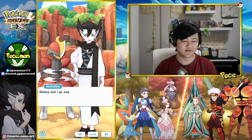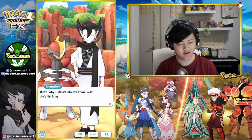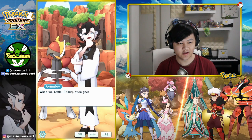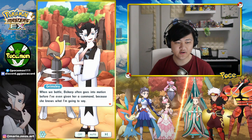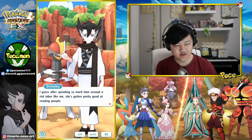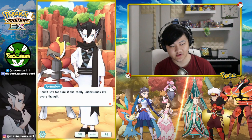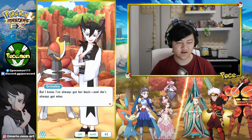I know my Bisharp very well, but every now and then she surprises me. That's why I adore her so much. Bisharp and I go way back — that's almost why I knew what she was thinking. When we battle, Bisharp often goes into motion before I even give her a command, because she knows what I'm going to say. I guess after spending so much time around a risk-taker like me, she's gotten pretty good at reading people. I can't say for sure if she really understands my every thought, but I know I've always got her back and she's always got mine.